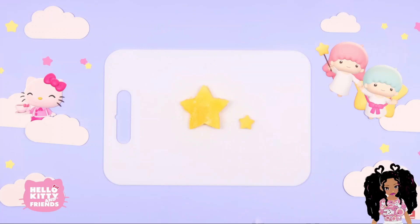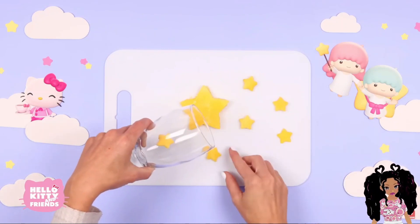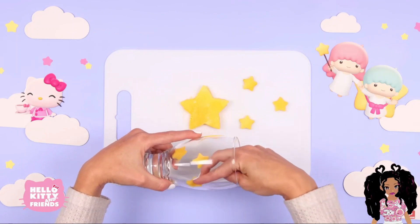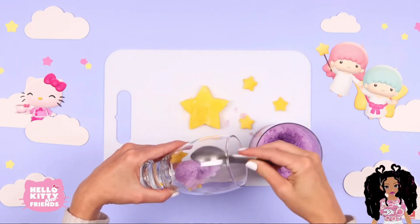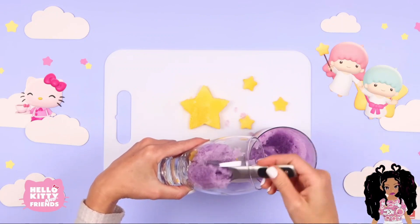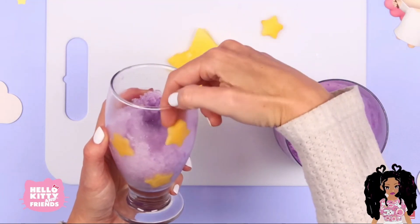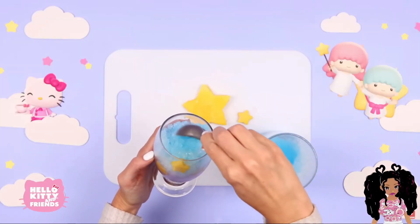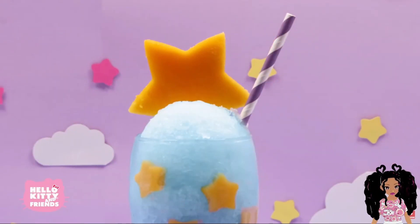Since you have to use a sharp knife, don't forget to ask an adult for help. To assemble the starry sky shake, add a few of your mango stars to the side of the glass, then add the purple ice. Add more stars and some blue ice. Top it off with the big mango star. For the final touch, we'll add a purple straw to match our drink.